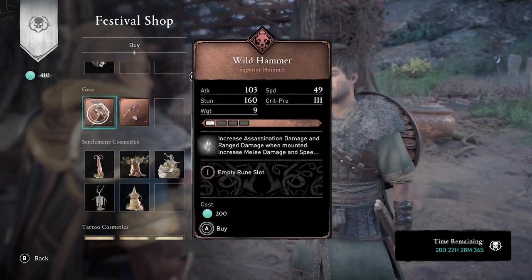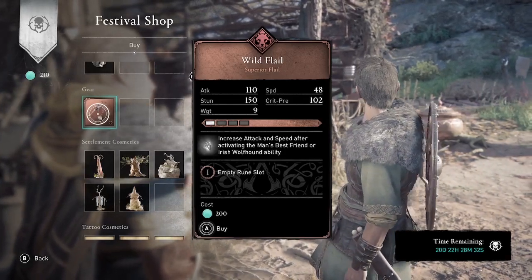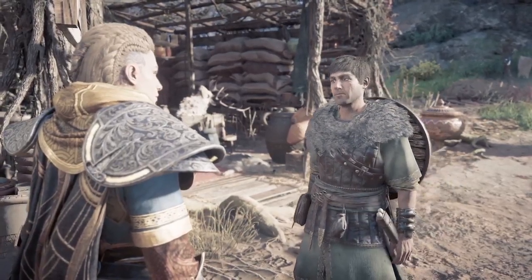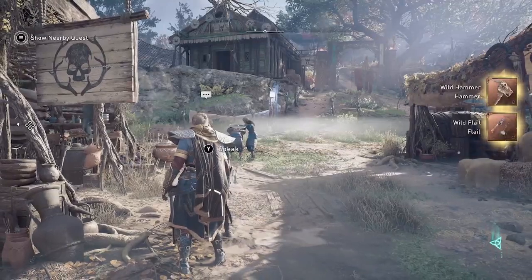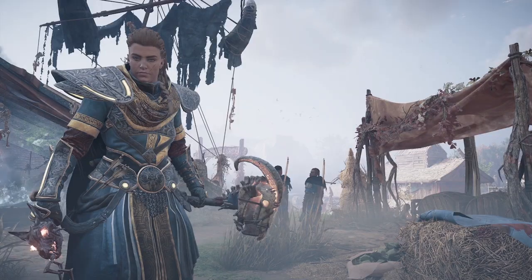Here are the two new weapons: the Wild Hammer and the Wild Flail. I'm going to show you what both weapons look like when they're fully upgraded to the mythical level. You'll need to visit the blacksmith to upgrade them after purchasing from Norvid.